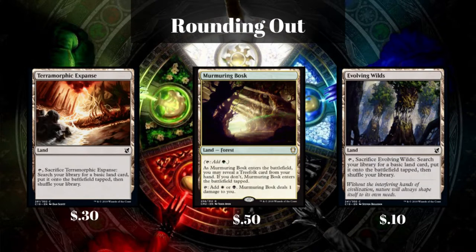Now, those are all of the sets we have, and to round this out, we're going to see Terramorphic Expanse and Evolving Wilds, which are just going to give us a little more selection to look through. We also have a 1-of card — Murmuring Bosk can be tapped for green, while it is also essentially an Orzhov Shockland, dealing 1 damage to you. Unfortunately, they did not complete the set, so that's probably why that card is still under $1.